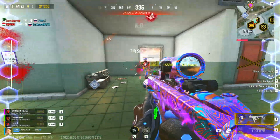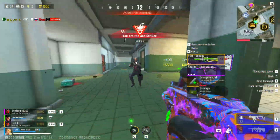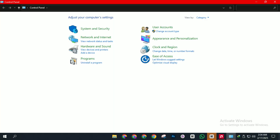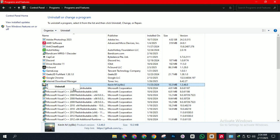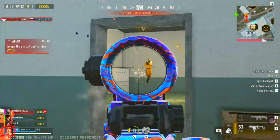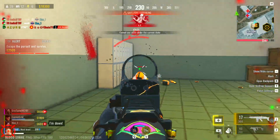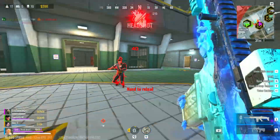Tip number fifteen: uninstall useless apps. Your PC might be filled with programs you don't even use, and they're just sitting there taking up space. Search for Control Panel and open it, click Uninstall a Program, and you'll see a list of all installed apps. Look for anything unnecessary, select it, and hit Uninstall. Clearing out these junk apps can free up storage and make your system run smoother. That's 15 tips to fix lag, boost FPS, and improve performance in Bloodstrike. If these tips helped, don't forget to like the video and subscribe — we're getting closer to 5k. Let's make Bloodstrike smooth for everyone.